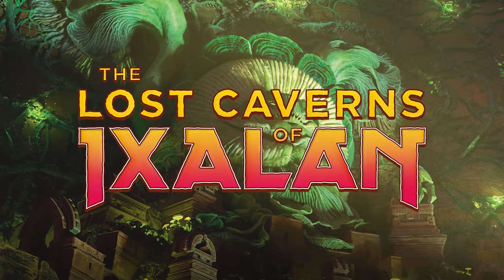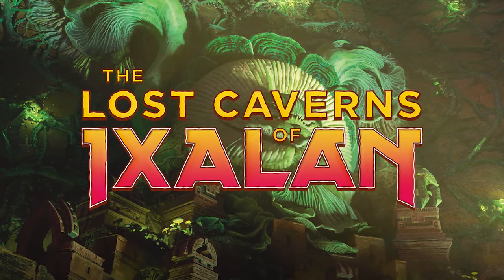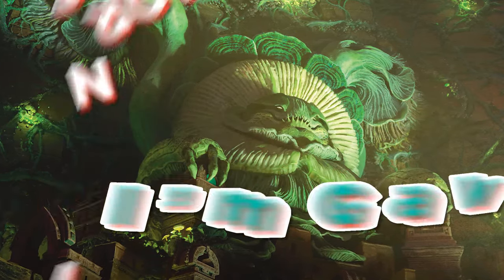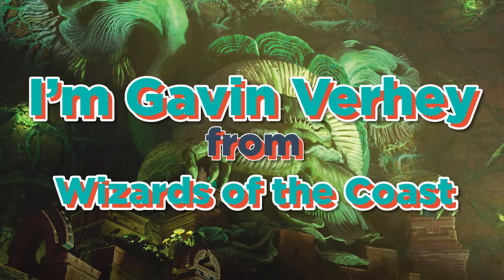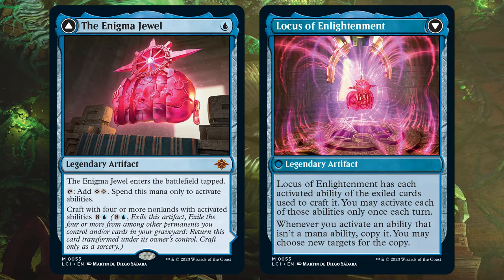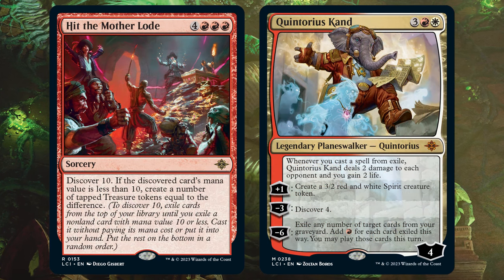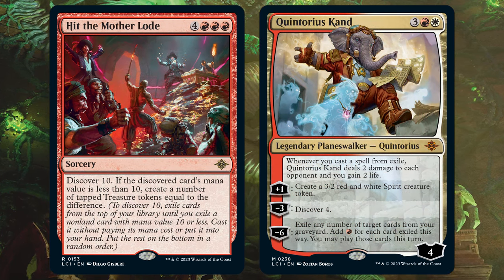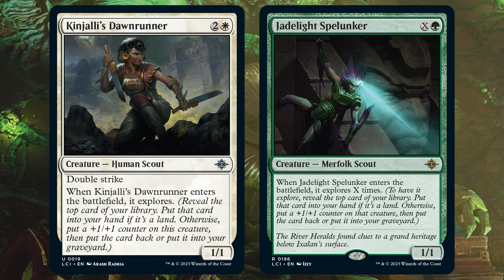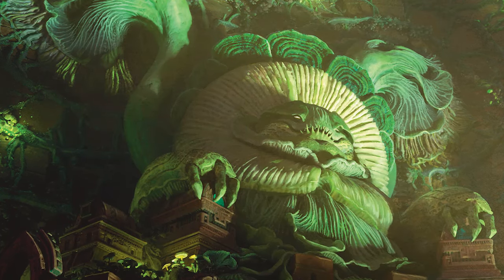Lost Caverns of Ixalan has all kinds of new things to check out, and the hint for one of them? Well, it's right in the name. Good morning, Magic. I'm Gavin Verhey from Wizards of the Coast. And while Ixalan has big, splashy mechanics like Craft, twists on older mechanics like how Discover is a riff on Cascade, and even a straight-up returning mechanic in Explore, there's one new thing that's a bit atypical I want to focus on today.